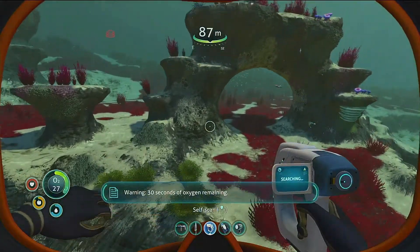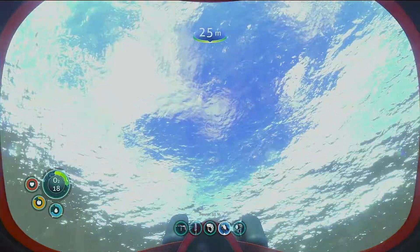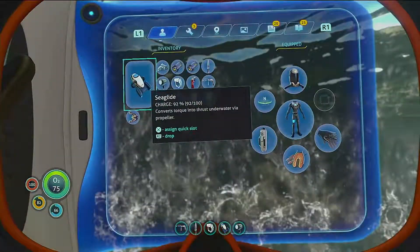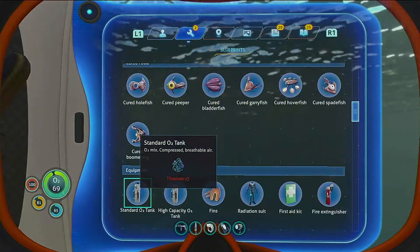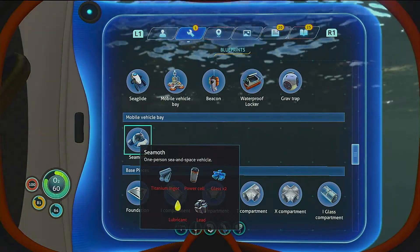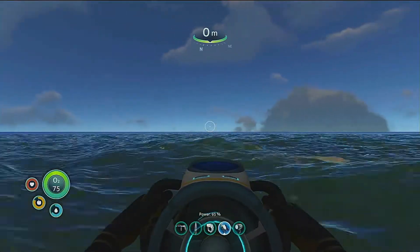30 seconds. Alright, let's head back and build a Seamoth. I may need Power Cells for it, so I need to build at least two batteries. Where is — Seamoth. I need titanium ingot, Power Cell, two glass, one lead, and one lubricant. I think I have all of those, or at least the resources to make all of those.